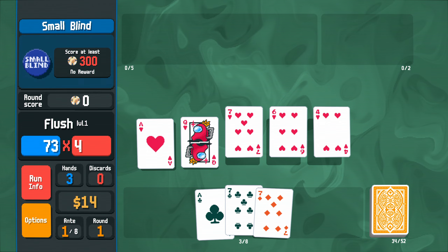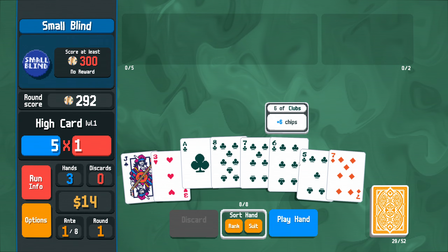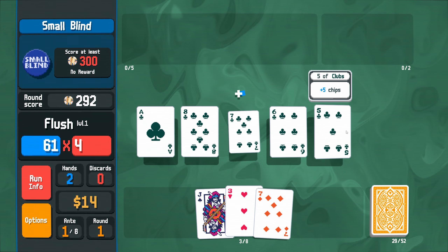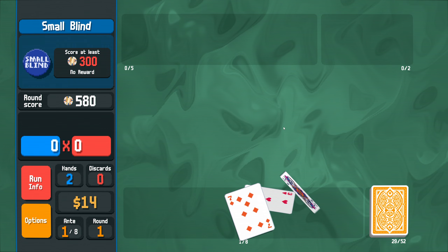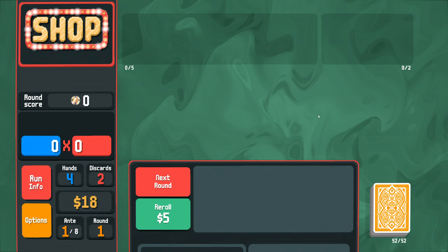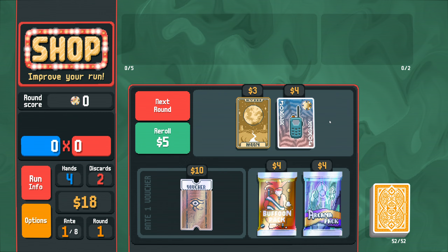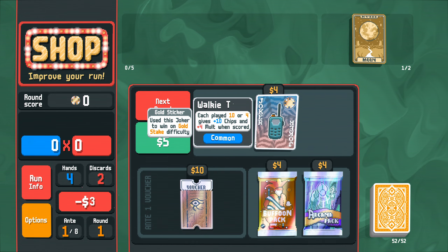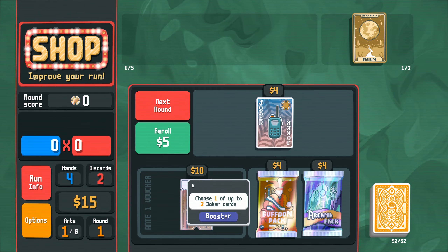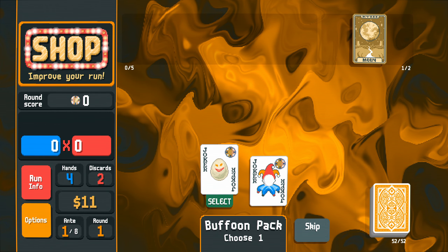I should have done Aces Full of Sevens — it's too late now. I can't believe there's only three gold stickers left if my chart is correct. We still need Blackboard, so I'm still inclined to err towards making the deck's cards black.